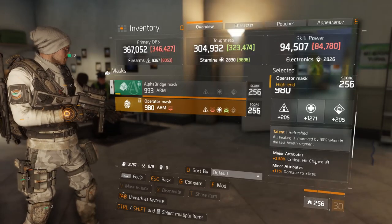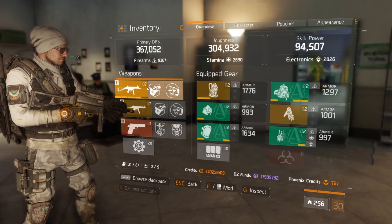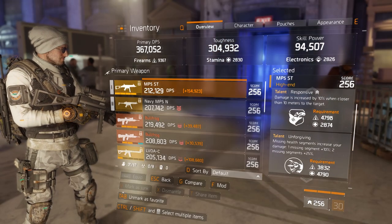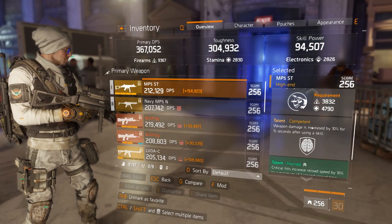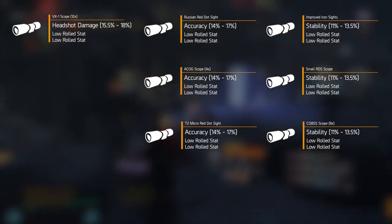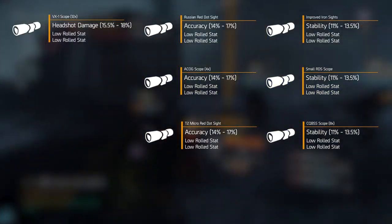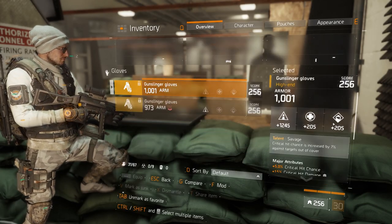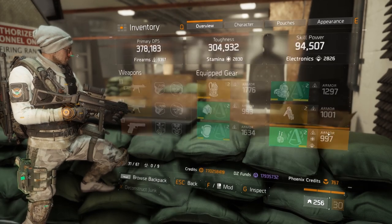I'm going to do it a little bit different than last time. Instead of just showing you which mods to get and why, I also want to take it a little further and go through the weapon talents and some of the stat roles that you should get on your gear when playing with an SMG, because unlike the assault rifles where we mostly just want to focus on headshot damage, SMGs actually require the player to build around crit, which isn't just limited to weapon mods.